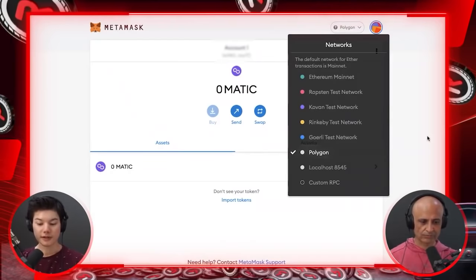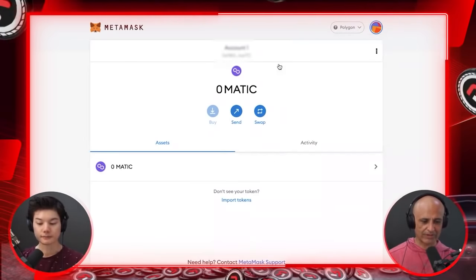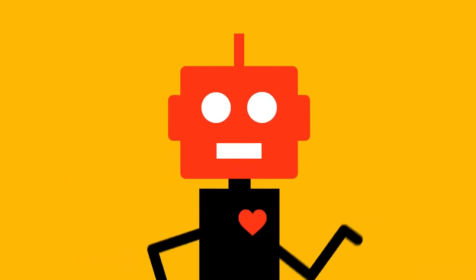You can verify you're on Polygon because you'll see zero MATIC as the default coin. Now that MetaMask is set up, the next step is getting MATIC — a token used to pay for transaction fees on the Polygon network.